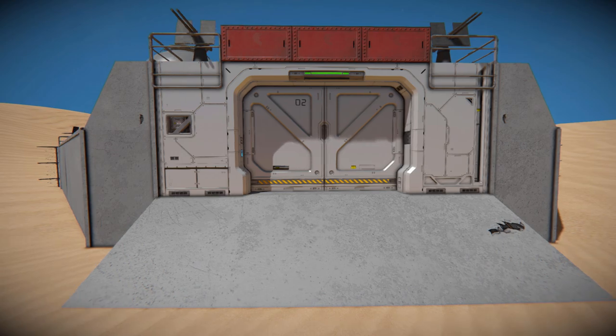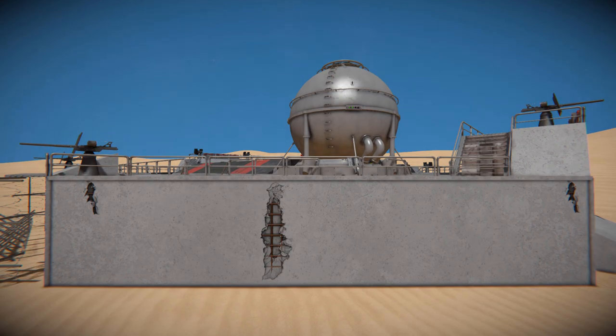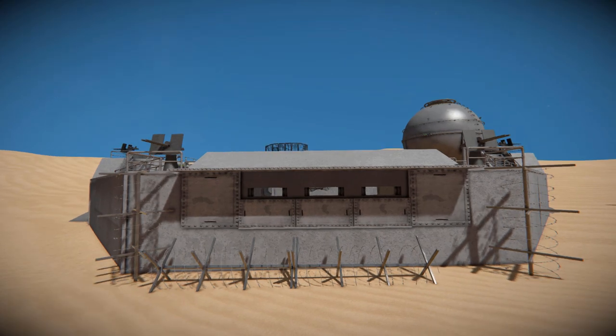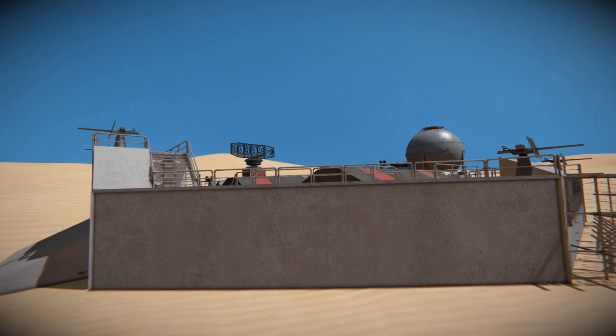Moving around onto the side, we've got even more concrete blocks, even more railings. There's a rather exposed hydrant tank. And all the way around onto this section, we've got a bunch of barbed wire and a few gaps in the wall to allow you to peer outside and hopefully shoot any kind of oncoming danger. Moving further around, we simply get more concrete blocks with railings going along the top and a radar dish spinning around in the background.